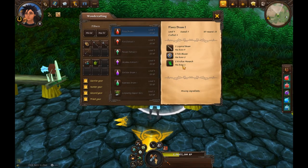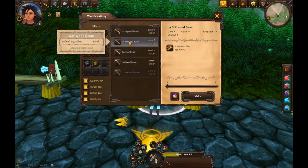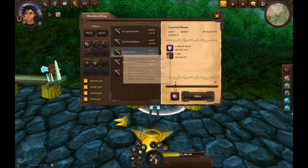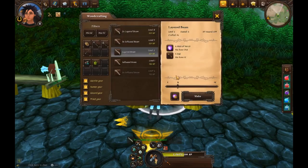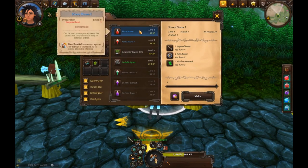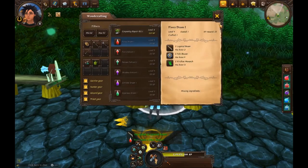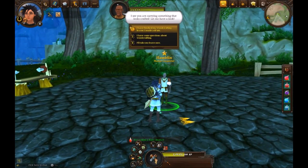To make the fiery dram we need two pale blazons (which he gave us), two layered beams (which we need to make), and two viridian monarchs (which we gathered earlier). We make the layered beams first — accidentally made four, but we have extra. Then we make the fiery dram.